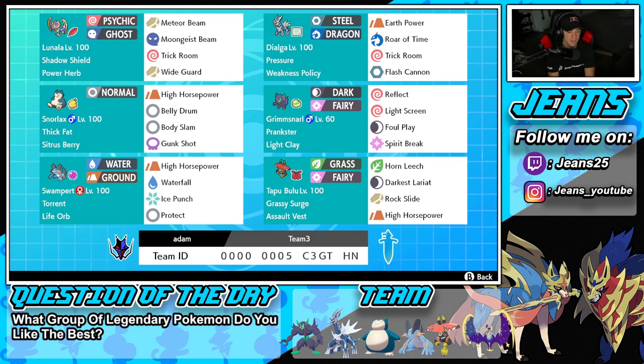Middle right is Grimmsnarl — I love this Pokemon so much, one of my favorites and in my opinion one of the best support mons in the game. We got Prankster on it and then we got Reflect, Light Screen, Foul Play, Spirit Break. That moveset is just beautiful, it is just so good and works well on any singles team.